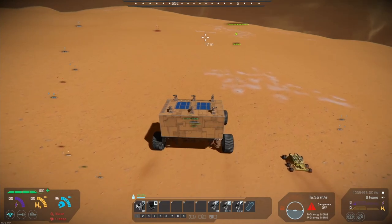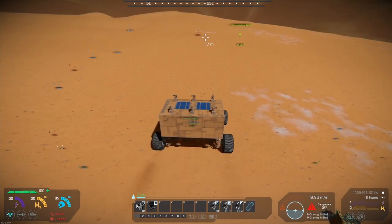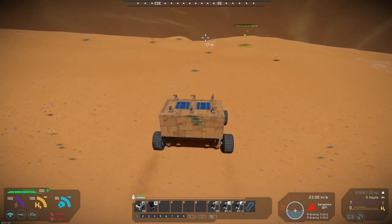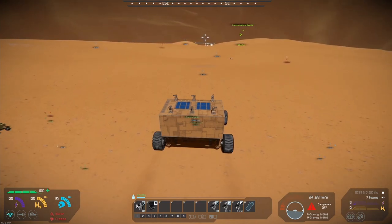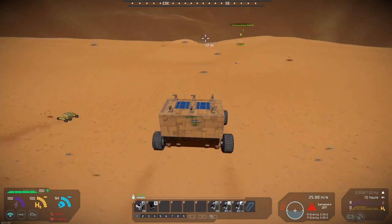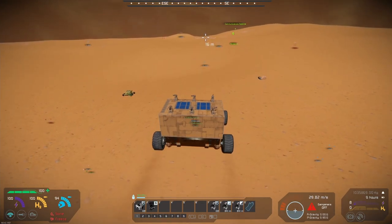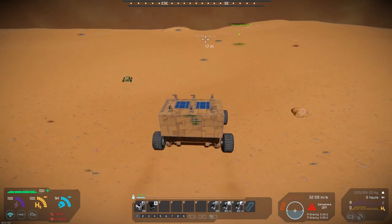There's a boulder over to my left somewhere and it's just disappeared. I'm keeping an eye out for it. This terrain coming up is a bit rugged. There's a boulder just off to our right. I don't mind about those - it's the ones dead ahead that are the problem. Can I have the small grid rover for scouting? Yes, sure.